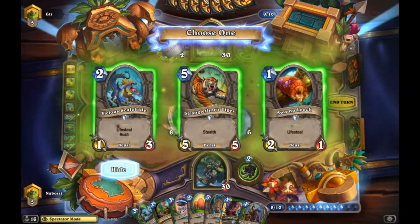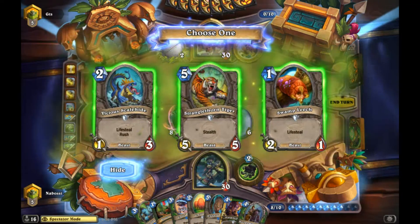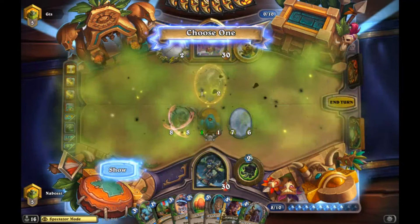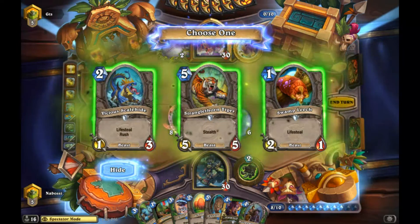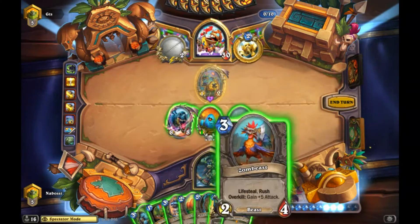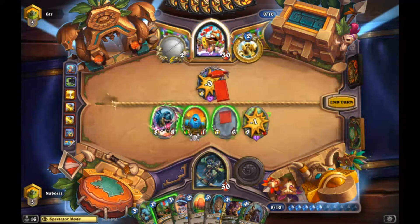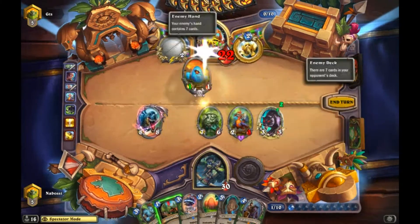I kind of want Chicken. Chicken, Stranglethorn, Chicken Scalehide is pretty good and then we can trade. Kangor has to die. We can go Chicken Scalehide and Flanking Strike this turn to kill off Kangor and then push a ton of face damage. We need to kill Kangor - it's a little too scary. We're not going to get the overkill off it. Maybe he'll make a one-one token and we can make a seven-two Gurubashi Chicken.